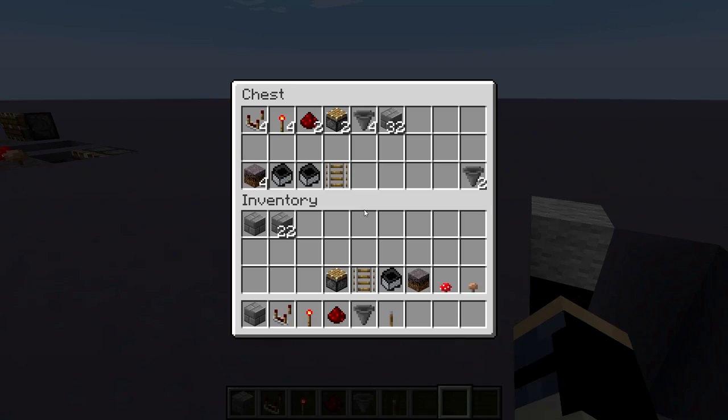Here are all the materials you will need to build this. The two extra hoppers are optional if you want your mushrooms to be output in a hopper chain.